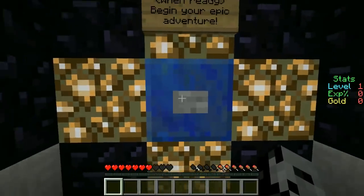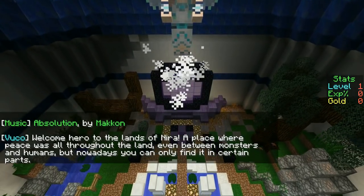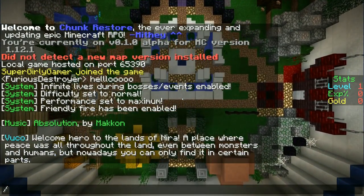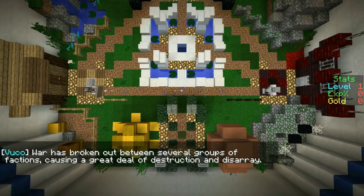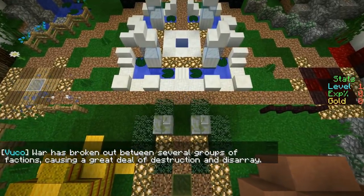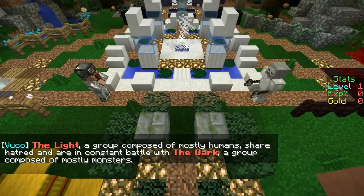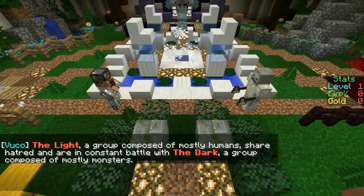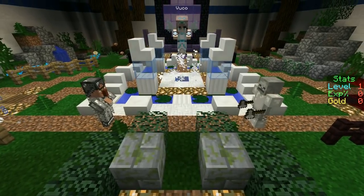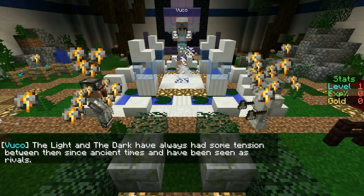Welcome hero to the Lands of Nira — a place where peace was all throughout the land, even between monsters and humans. But nowadays you can only find it in certain parts. War has broken out! Groups of factions have caused a great deal of destruction and disarray. The Lights, a group composed of mostly humans, share hatred and are in constant battle with the Dark, a group composed of mostly monsters.